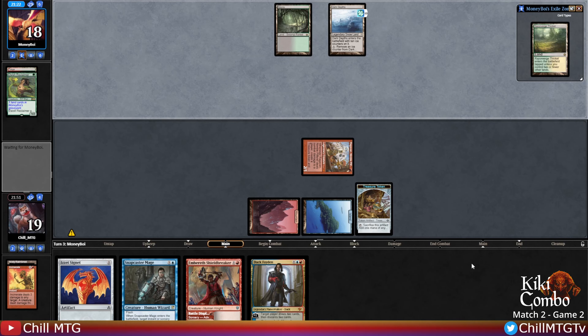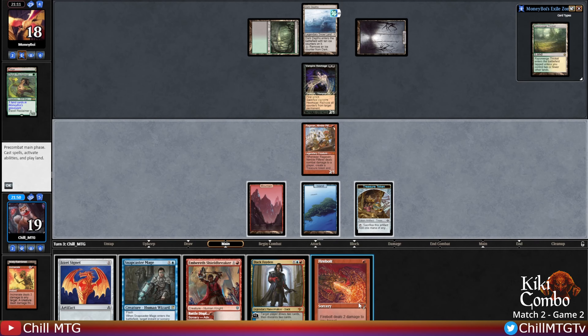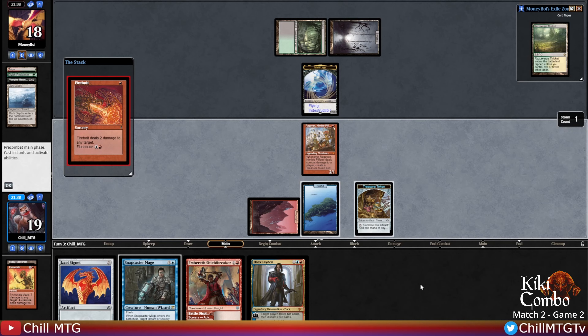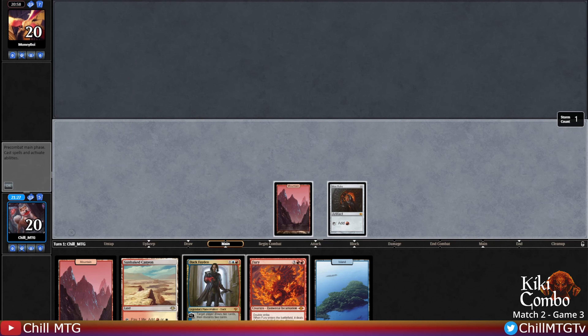I don't have a good feeling about this - double black into Vampire Hexmage. There's a combo sitting there. Opponent doesn't look like they F6'd through the turn. We're not beating Marit Lage - let's go to game three.